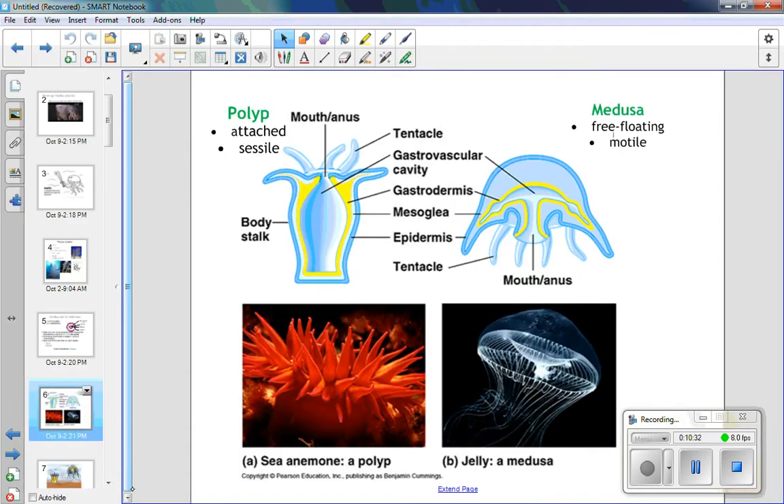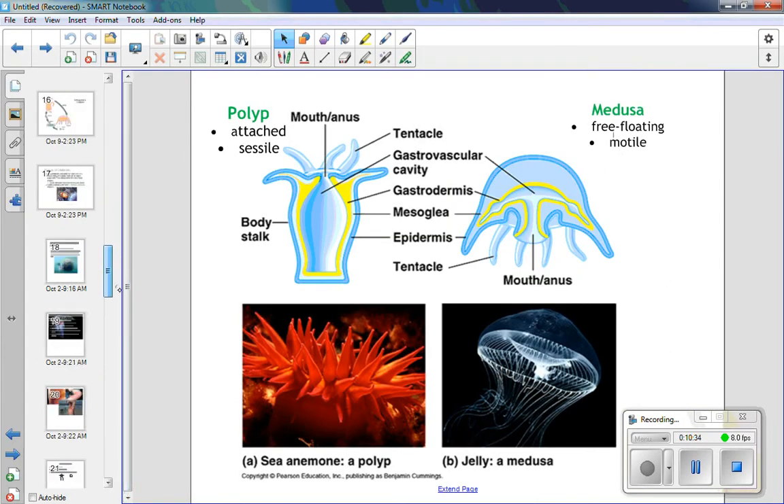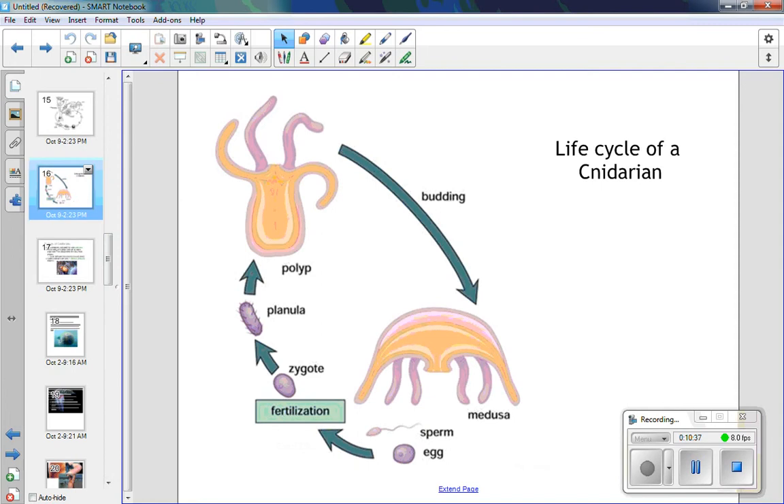Here is the life cycle of a jellyfish. A little larva settles down and becomes a small polyp. That polyp divides and creates jellyfish. The medusa is the sexually mature phase where they produce eggs and sperm to create larvae, which then create little polyps. Sea anemones, by contrast, stay as anemones — they're not going to become a jellyfish.